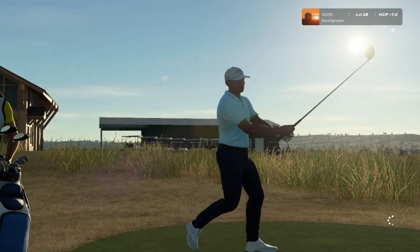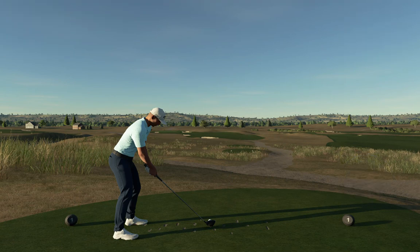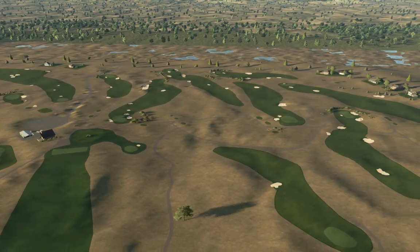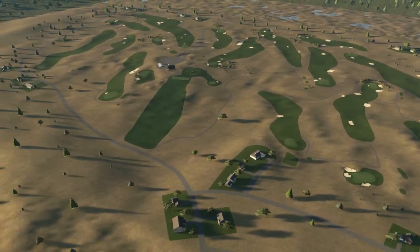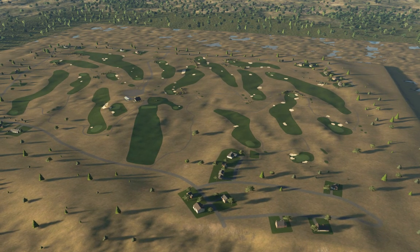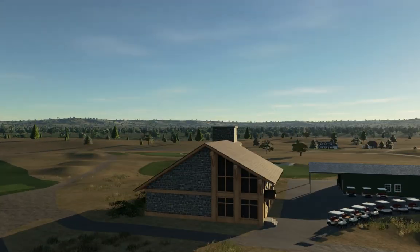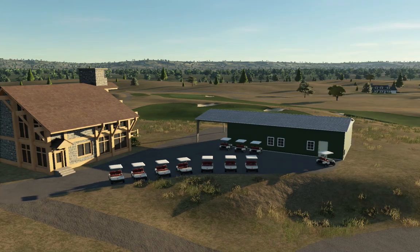So here we have Nebraska's finest public golf course. Let's get up and have a look. Yes, plenty of windswept plains out here — nestled in the sandhills of Nebraska. There's a few little houses around, some lovely cart paths. We'll quickly spin around to see what we have for the clubhouse. Yes, just a nice little spot all ready to go, a couple of carts out the front.